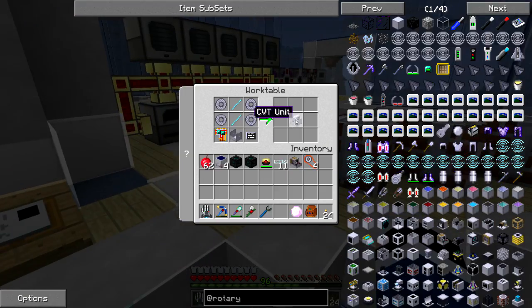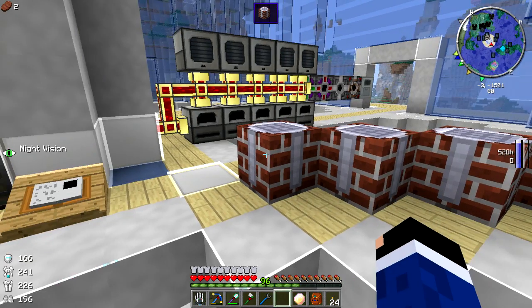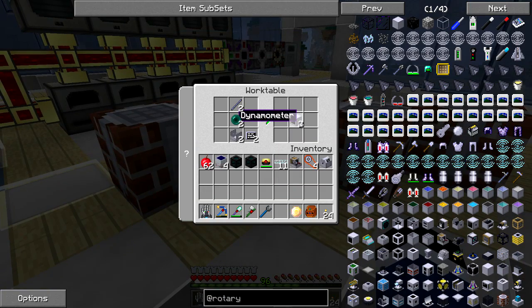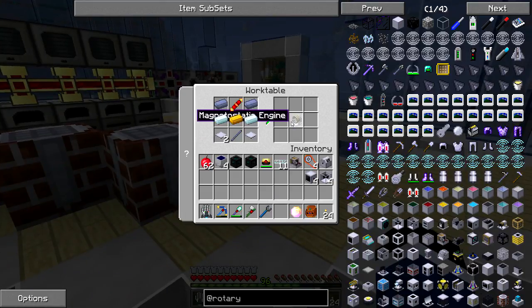The first thing we're going to build is the CVT unit. The CVT unit is a way to change power states in RotaryCraft. I'll show you more as we go along. We'll need two dynamometers just so I can show you what the power transition is like through the CVT unit — you don't strictly need them, but they give a better idea of what's going on. We'll also build four bevel gears and use the magnetostatic engine to create our power for RotaryCraft.